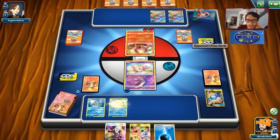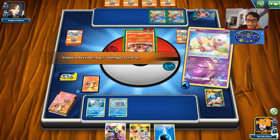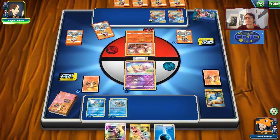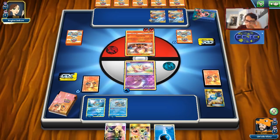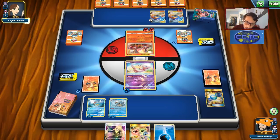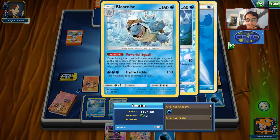My opponent could Custom Catcher Double Blaze and knock out this Blastoise. That's why I spread out the energy — if I get knocked out I can just get another Blastoise and Hydro Tackle to knock out the Charizard. They're just going to knock out my Mew, which is fine. We can knock them out with Hydro Tackle here but it doesn't really seem like a good idea — I think we'll just bring in the Squirtle and try to hit something good like Keldeo, which is a great card to hit.